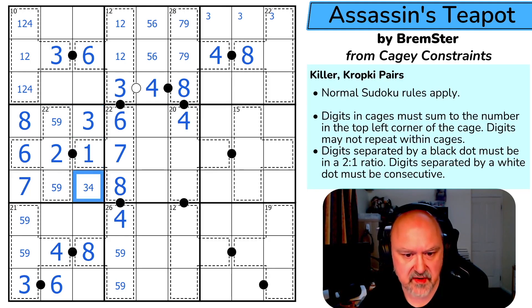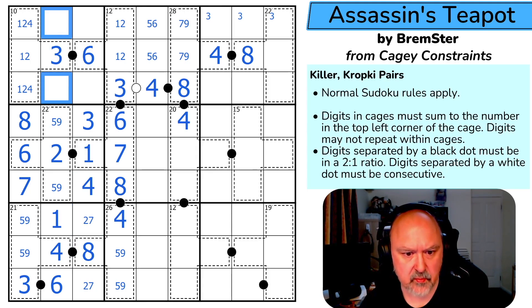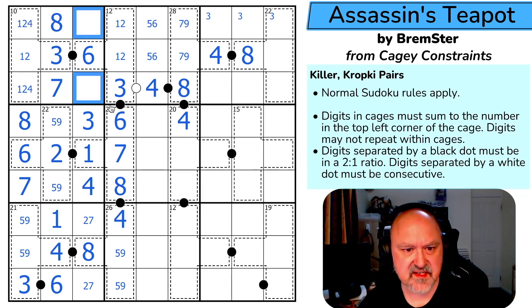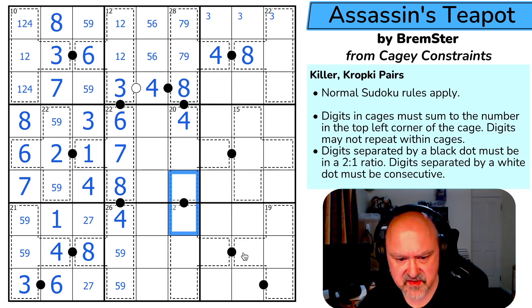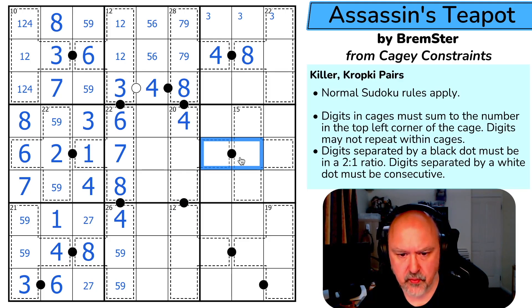This triple is 1, 2, 7. There's no 1 in those, so that's the 1. So this is a pair. The digits 1 through 8 go into those cells. That 8 makes that the 7 and that the 8. These are 1, 2, 3, 4, 5, and 9. I should probably be looking at these dots, but I'm enjoying what I'm finding. Now this can't be 1,2 or 2,4, so it's either 3,6 or 4,8.